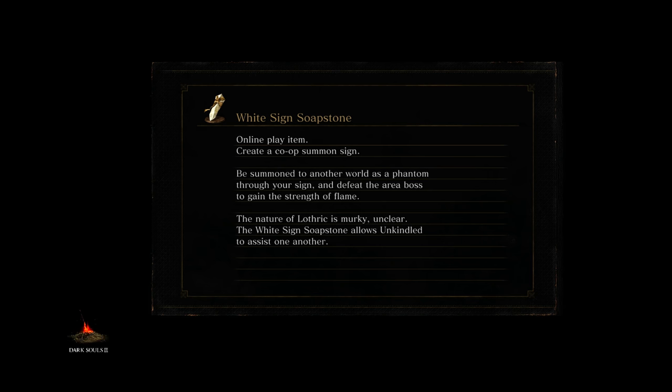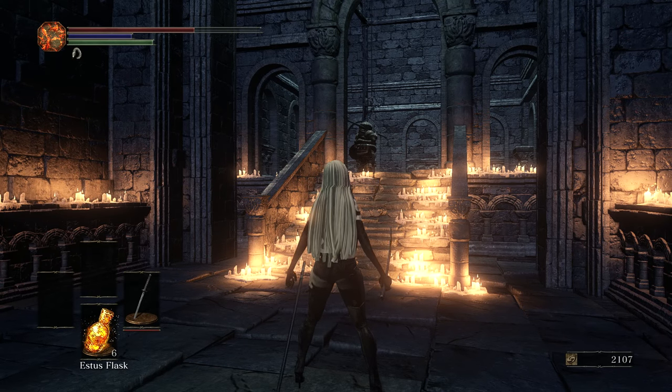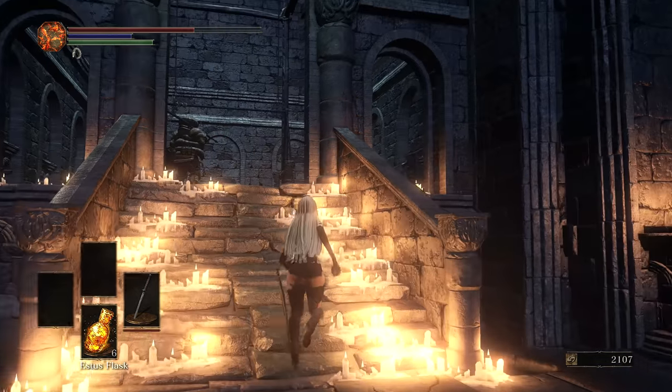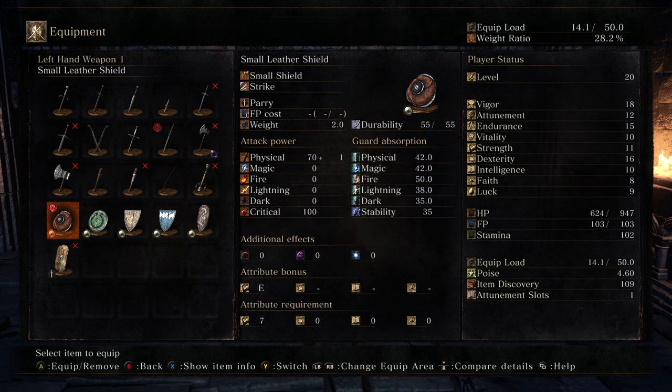I should give a disclaimer that this isn't actually a Souls dupe glitch, as there are none on the current patch of Dark Souls 3. Instead, we're going to be utilizing a duplication of the Titanite Slabs through Siegward of Katarina's questline, which is what we're doing right here.